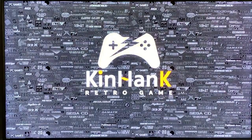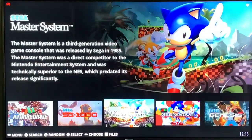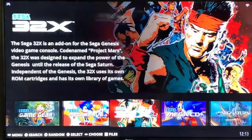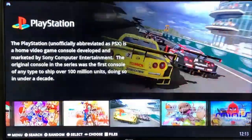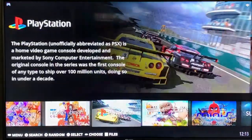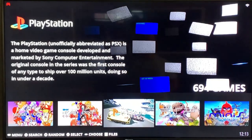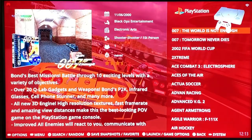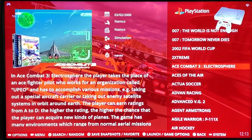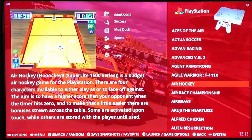I'll just fly through here — it's similar to what you've seen in the previous video, just more games. Big Sega section, lots of Sega games, Neo Geo, PlayStation Portable, regular PlayStation. Someone in the comments said the music didn't play — we've got almost 700 games here. Let's hop into air hockey and see how this is.